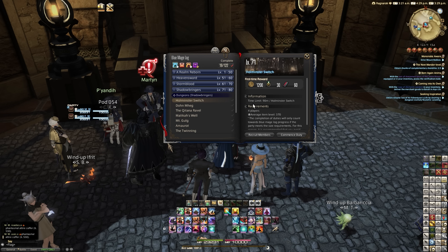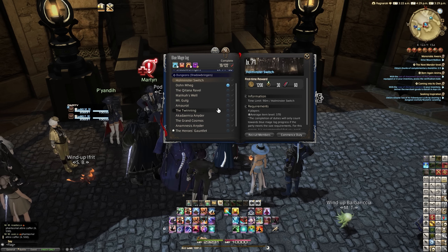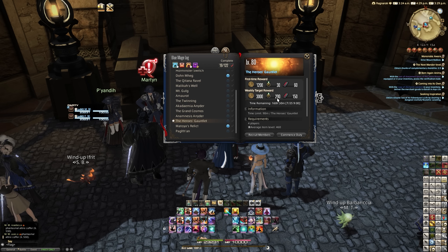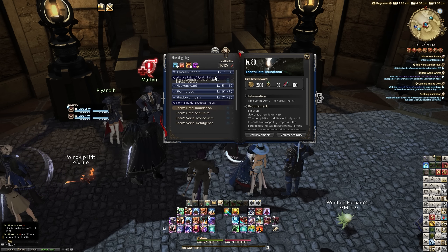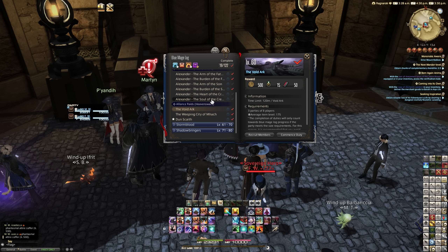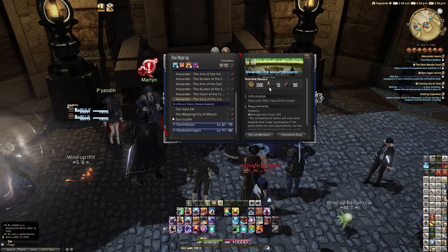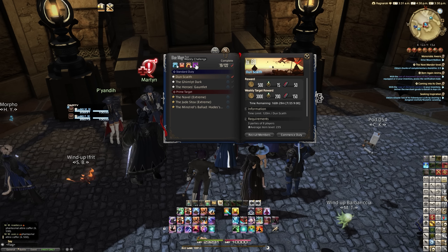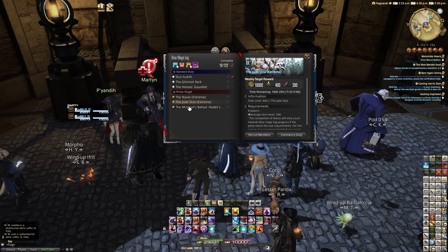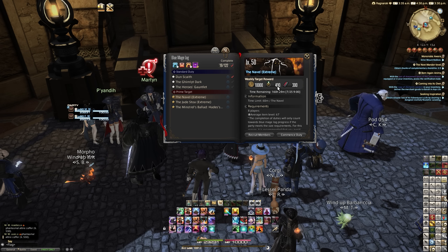If you're wondering where to get Allied Seals quickly, apart from hunt marks, you can actually do the Blue Mage log. Go into your Blue Magic spellbook and click the little bookmark at the top to open the log. Things marked with stars are the weekly or daily targets — they give bonuses, and red ticks mean you've already completed them once. It's definitely worthwhile doing this with a group of Blue Mages. It's probably easier to find three other Blue Mages than a full group, but if you do have a full group you can go and do the Extreme.